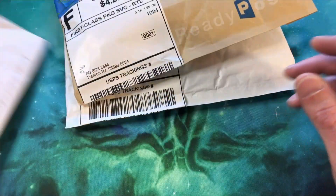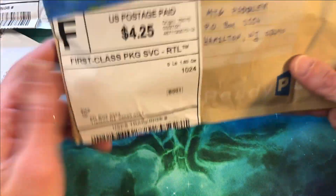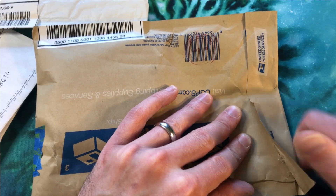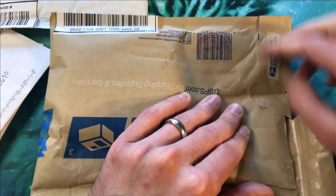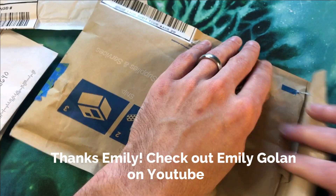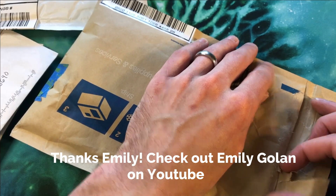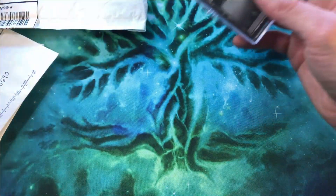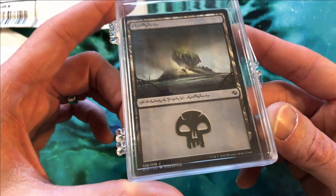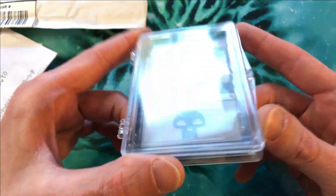We're gonna start with this package because this is the one I actually know what's in. This is from one of my subscribers, Emily, who is also starting out as a content creator. Her channel's name is Emily Golan, so give her a check — I believe she's gonna be making content very soon if she hasn't already. This is actually a trade, which is why I know what's in here, but according to her she threw some bonus cards in too.